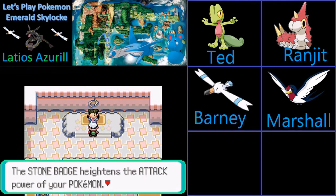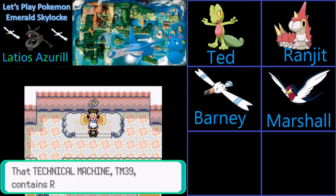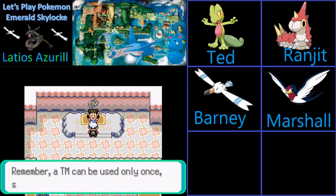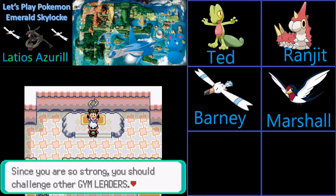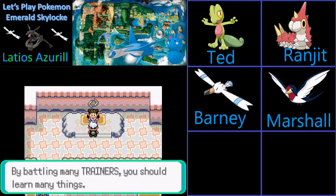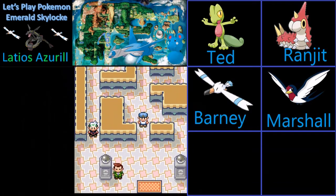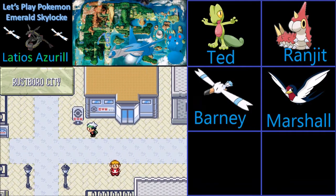The Stone Badge is good for letting traded Pokemon up to level — I forgot what level, is it 20 or 30? It also means we can use Cut outside of battle. I'm never going to use Flash anyway.